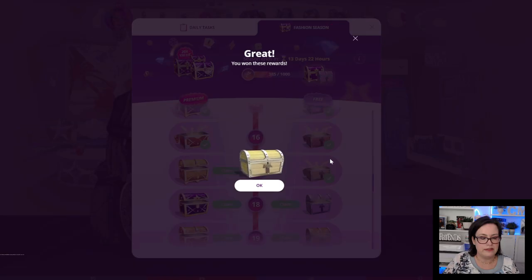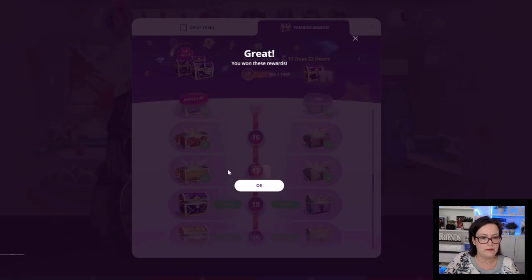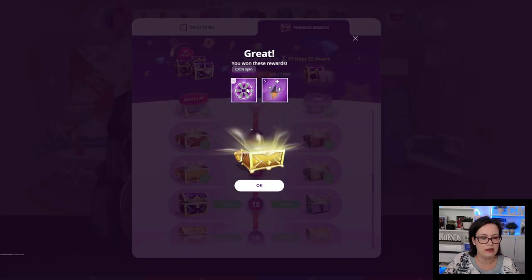Chest number 17: $48,070 and 1 fashion arena energy. The premium chest we have an extra spin on our daily wheel and 5 fashion arena energy.